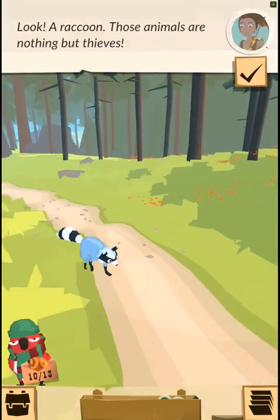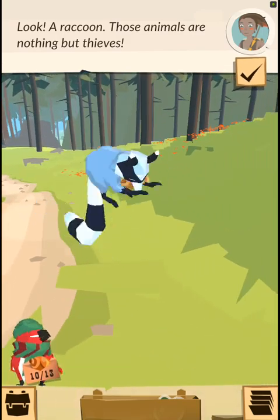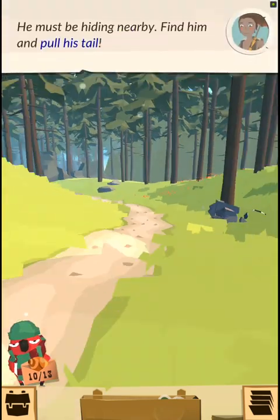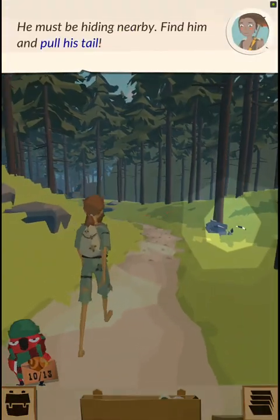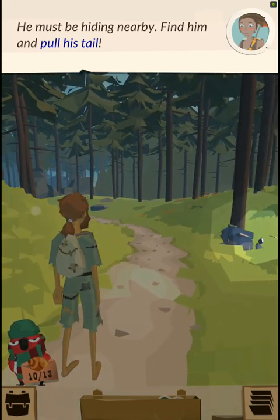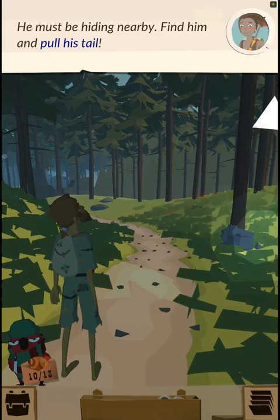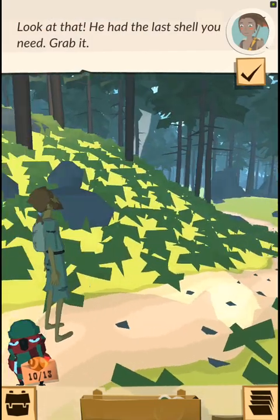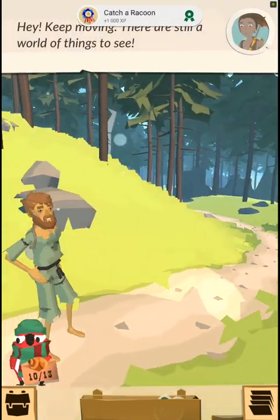Look — a raccoon. Those animals are nothing but thieves. He must be hiding nearby. Find him and pull his tail. He had the last shell you need. Hey, keep moving — there's still a world of things to see.